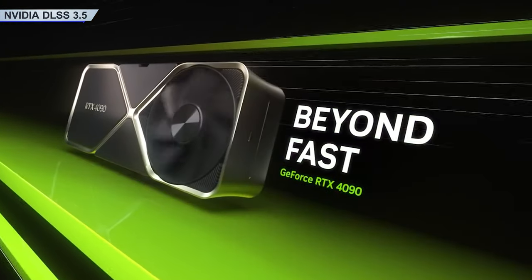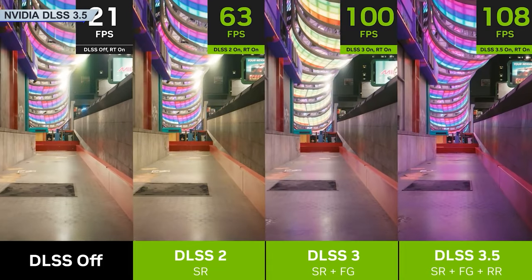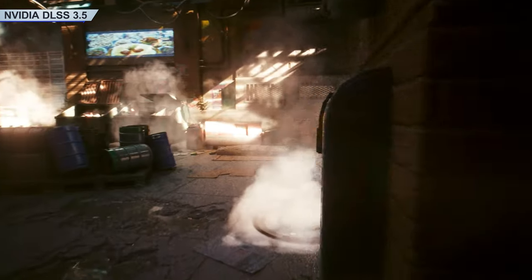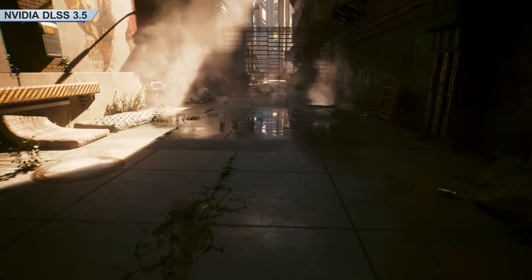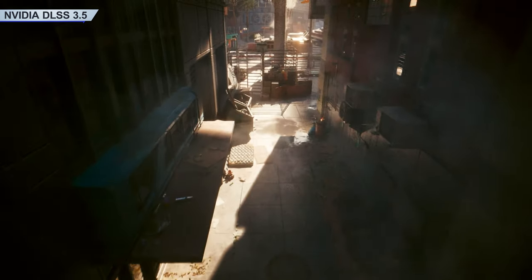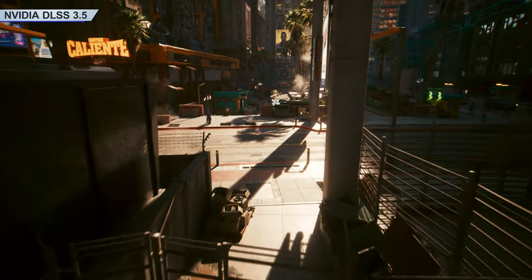Thanks to Nvidia's 40 Series graphics cards, new tech is available right now that makes the graphics absolutely breathtaking without sacrificing frames — and even, in my testing, improving them from what they were. What you're seeing now is full ray tracing with the new DLSS 3.5, which introduces ray reconstruction. This is an enhanced AI that soups up your ray tracing and frame generation to ultra-realistic levels. Check it out and let's continue.